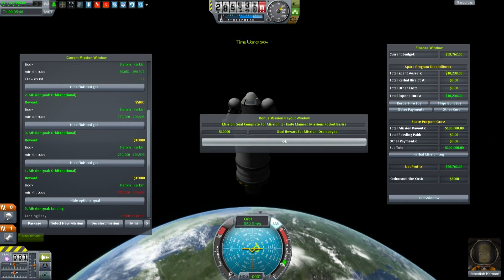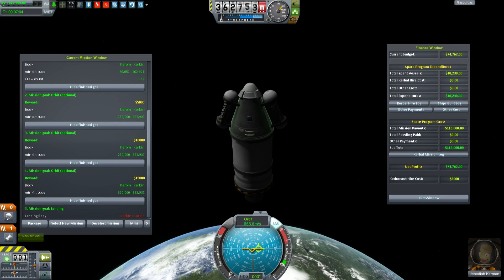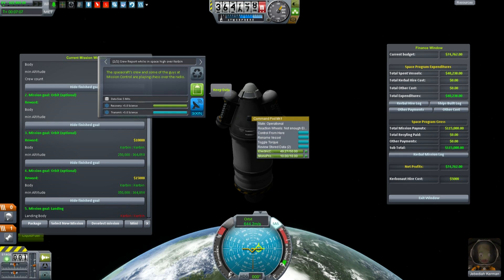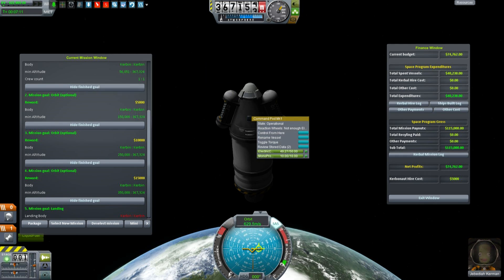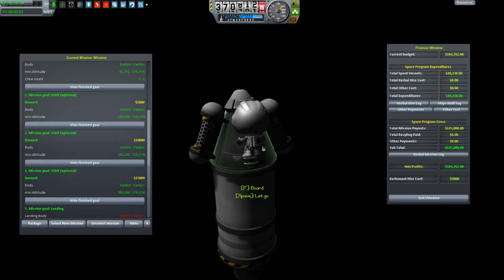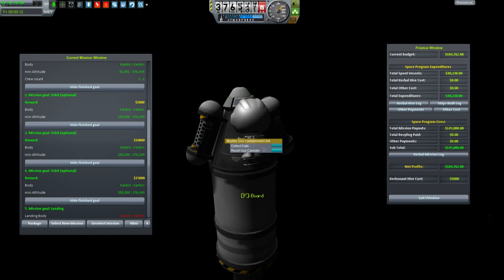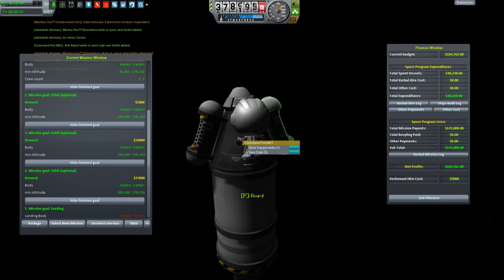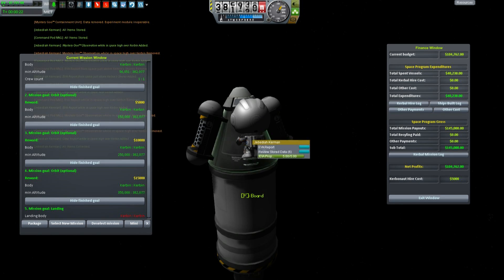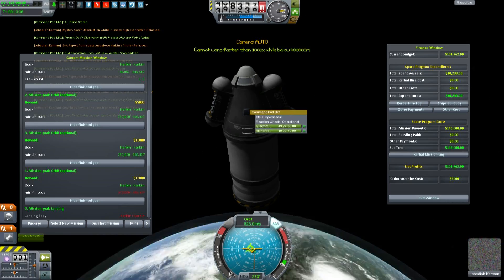Time accelerate again. We're above the altitude — take a reading here. Crew report: the spacecraft crew and some guys at mission control are playing chess over the radio, all the while on a ballistic trajectory which will eventually fall back to the surface. EVA report: it crosses your mind that a thin layer of mylar and glass is the only thing separating you from nothing. Collect the data, store the experiments, collect data, store — and actually take and store again so we can do some science on the way back down.